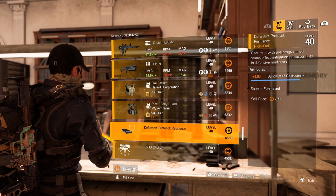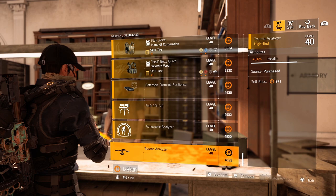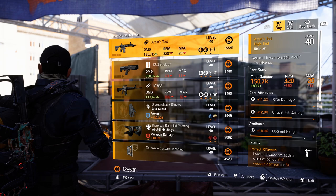Over to the mods: 8.9% blind depth resistance, pretty decent one. 6.4% skill haste for your turret. 9% effect duration for your pulse, pretty decent as well. And 8.6% health for your drone. Let's head over to the theater and see what they sell us this week.